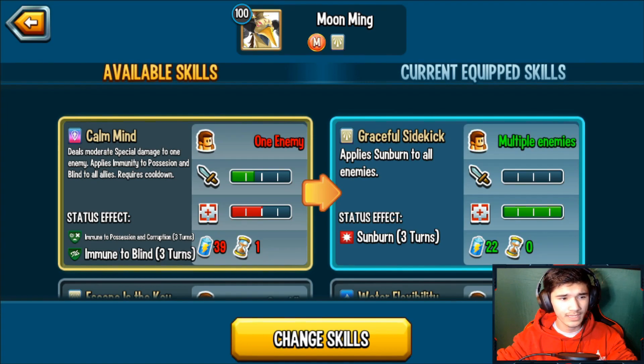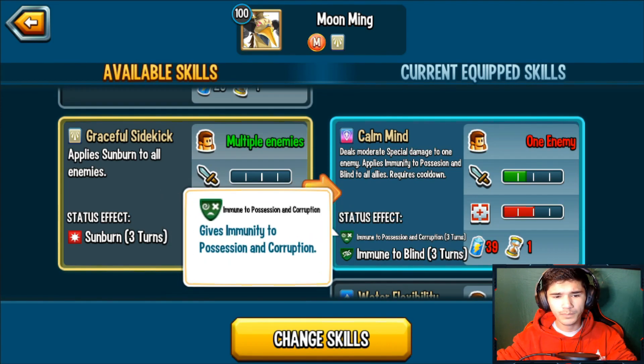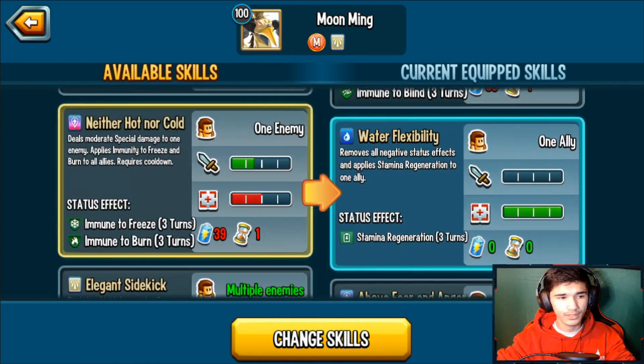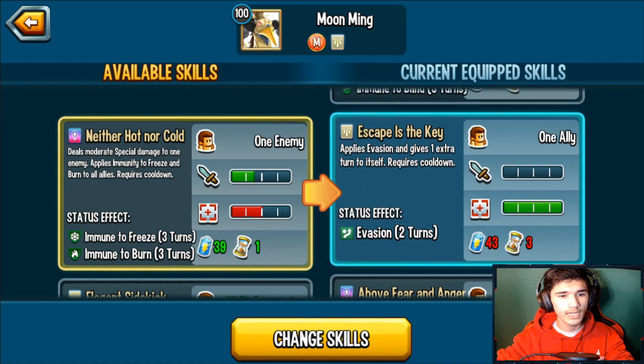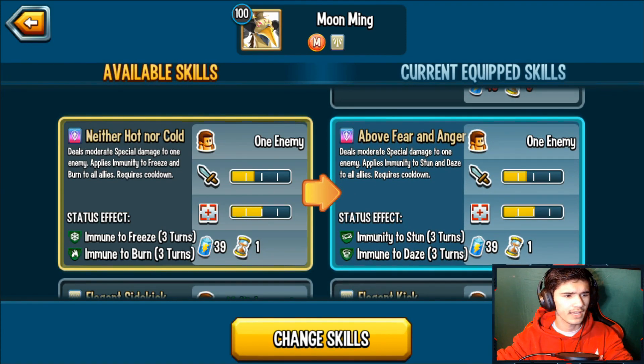Calm Mine deals moderate special damage to one enemy and applies immunity to possession and blind to all allies. The immune to blind for everybody is decent. Escape is the Key applies evasion and gives one extra turn — once you get that extra turn, you can attack or do whatever you want, and you have evasion for two turns so you don't have to worry about anticipation.